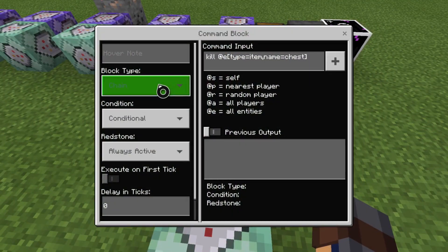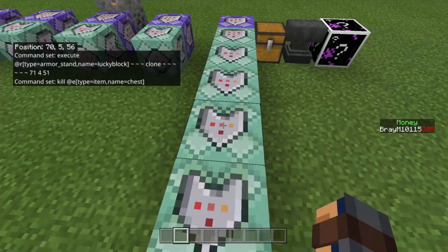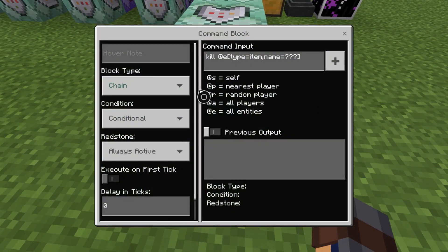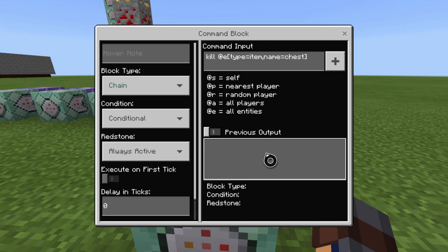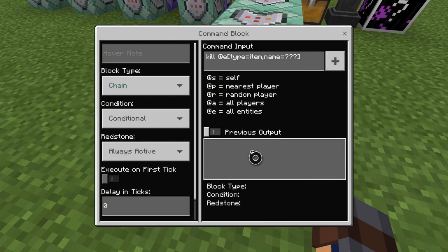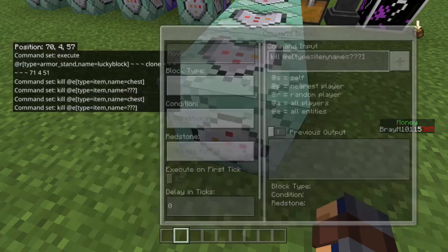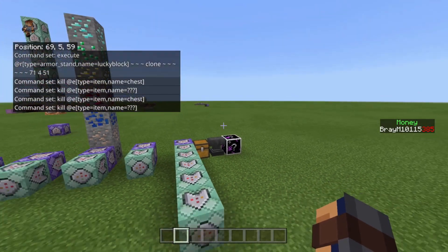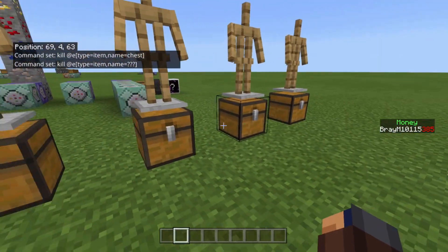The next one is chain, conditional, always active — it kills @e[type=item,name=chest]. Then the last one is also chain, conditional, always active, and it kills @e[type=item,name=???] — whatever your lucky block item is. So it finally kills the item. That is just the first part for the lucky block and choosing the random outcome.